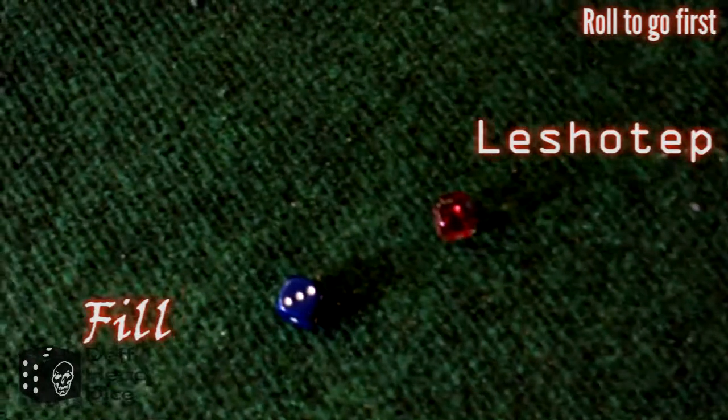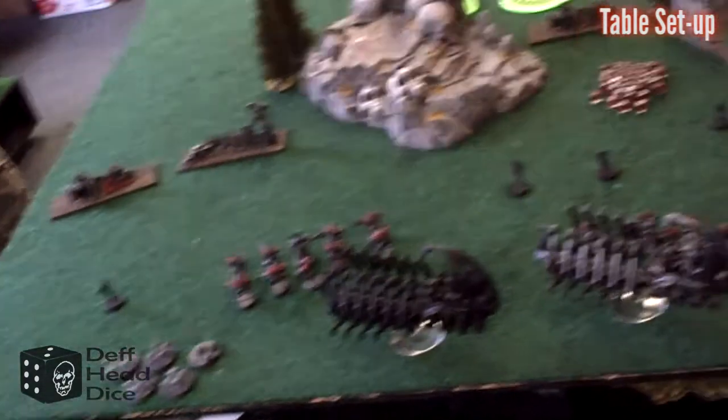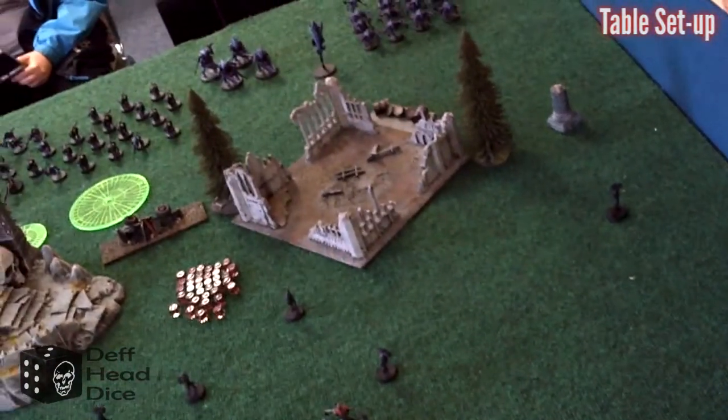Now we'll do the roll to see who goes first, and it looks like the Tyranids will be going first. So we'll take a look at the table and how Les and Phil set up. The terrain was laid out by Les's kids, so big thanks there. The black pieces that look like crude are actually the Sporemines.